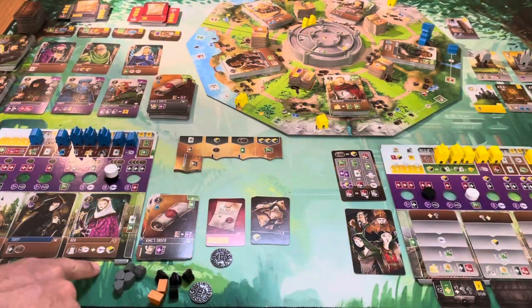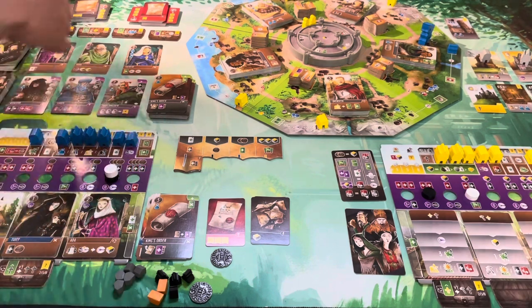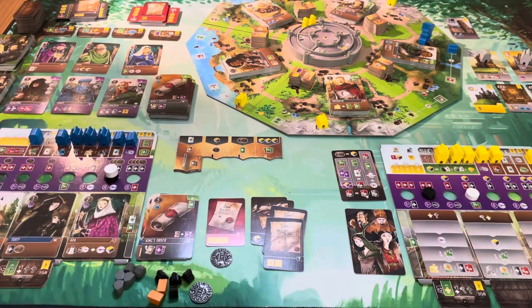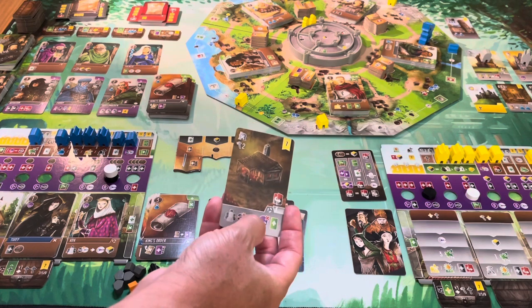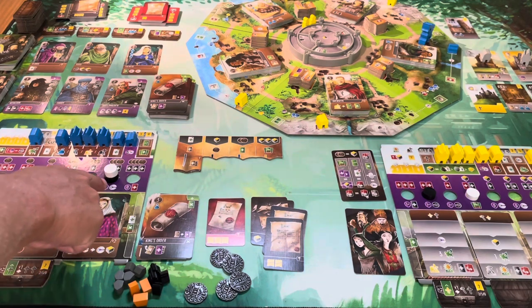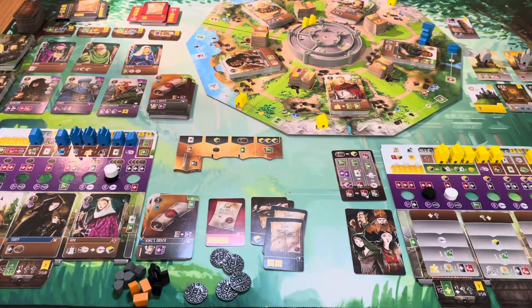Resolving the collision — I have some optional stuff I could do. I actually don't want to move because I want the additional coins and want to gain more debt cards for when my debt collector comes out. I'll stay there: one, two, three, and I do get a resource of my choosing. Maybe some gold will even things out. I have this ability, but in order to use it I would need no criminal icons, which is not the case. The AI doesn't have any criminal icons, so he gets one virtue.